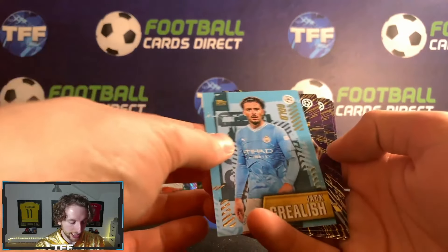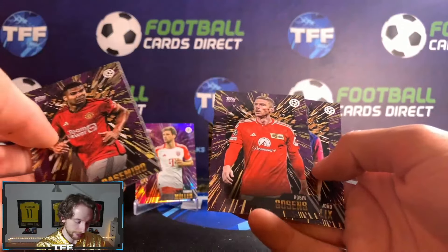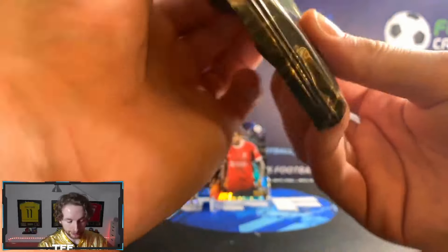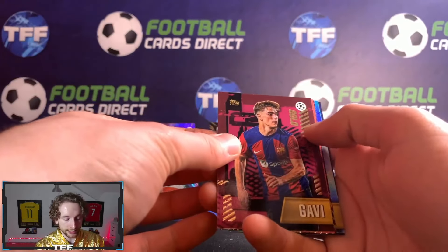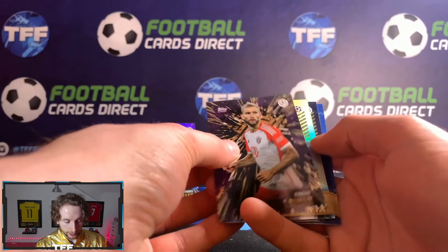Final pack before we get into the auto. We've got a Saelemaekers, Jack Grealish, Casemiro, Xavi Simons, Joshua Kimmich, Robin Gossens, and a Joao Felix. And here we go — the one we have all been waiting for, the auto. Let's see what we've got going on here. That looks like it's numbered to 49. We've got a Gavi, we've got a Rafael Leao.